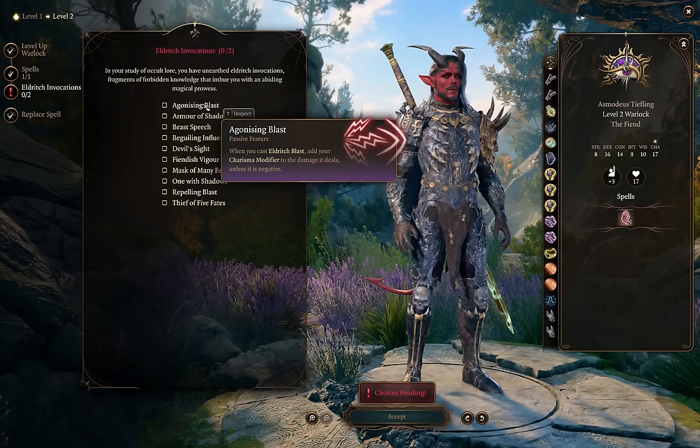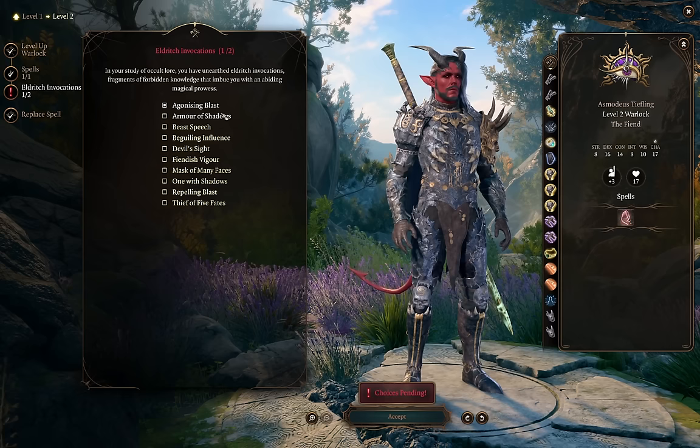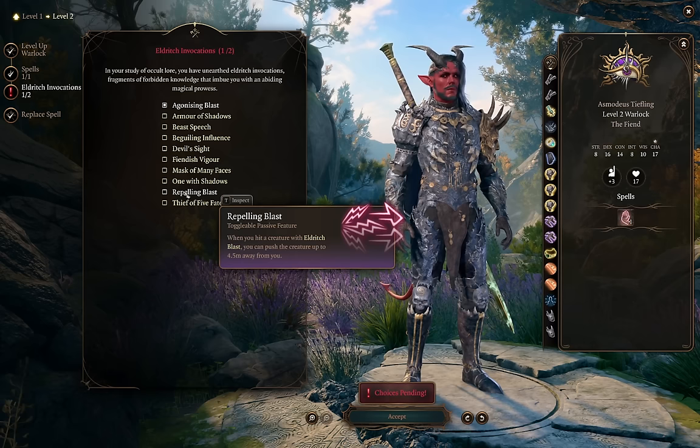More importantly at level 2, we get Eldritch Invocations — some of our most important abilities. It's always right to start with Agonizing Blast, which adds our Charisma modifier to Eldritch Blast. We'll have Pact of the Blade next level, but there's nothing wrong with having an excellent melee and ranged option. For the second Invocation, you could take Armor of Shadows for free Mage Armor if you're using clothing. Repelling Blast is great alongside Agonizing Blast, but since we want to get into melee range, you don't really want to be pushing enemies away — only useful for pushing them off ledges or into spell effects.